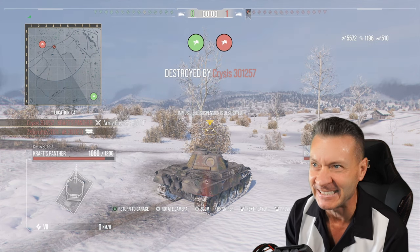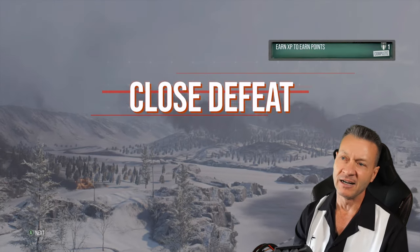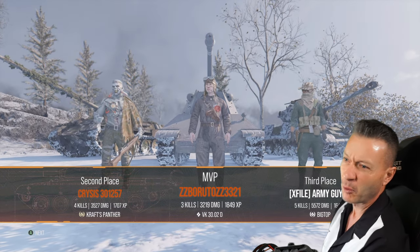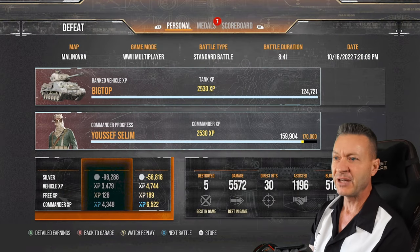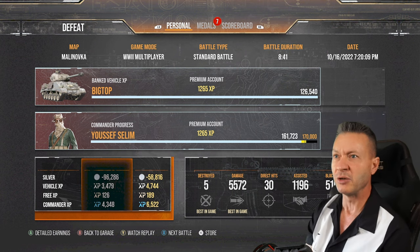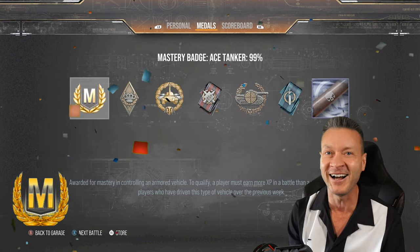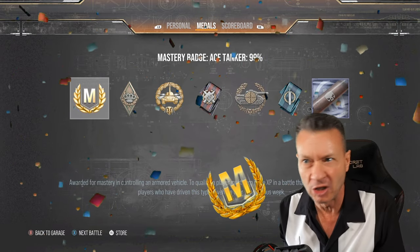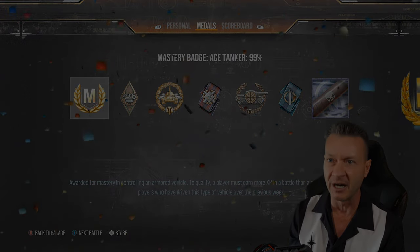We're down to six. That was a dominating battle. Look at that — five kills, 55-72, 1,647 XP in a loss. Third place in a loss. 6,700 combined, blocked 510. Did we get a first class at least? Five kills — we got an ace tanker in a loss! There's nothing more we could have done there. We did everything we possibly could and got every shot we could have taken. Good battle.